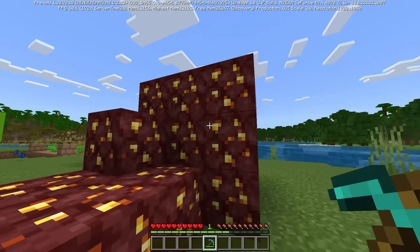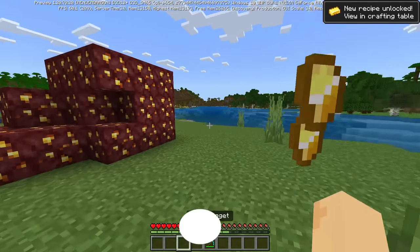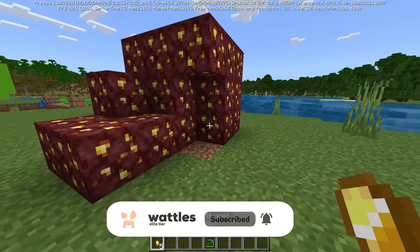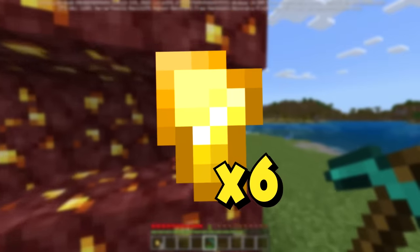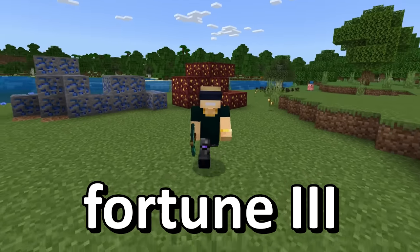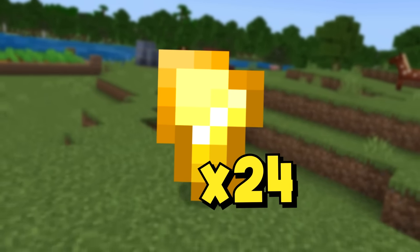The generosity continues, because Nether Gold ore — when you mine this stuff — the previous maximum was going to be up to 5 gold nuggets per mine. Now that new maximum, in parity with Minecraft Java, is going to be up to 6 gold nuggets per mine. If you're a connoisseur of the Fortune enchantment with Nether Gold ore, your new maximum is now going to be all the way up to 24, bumped up from 20.